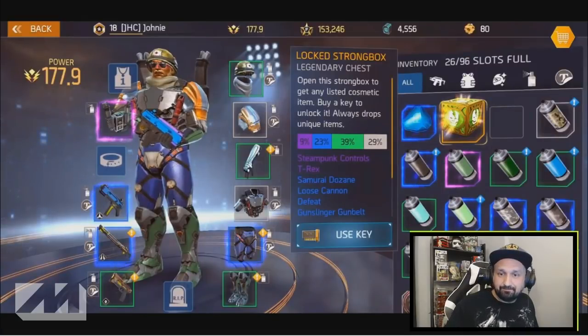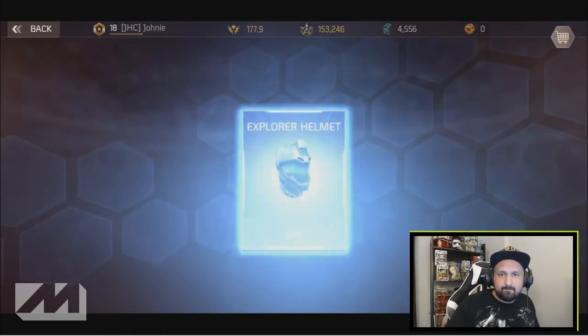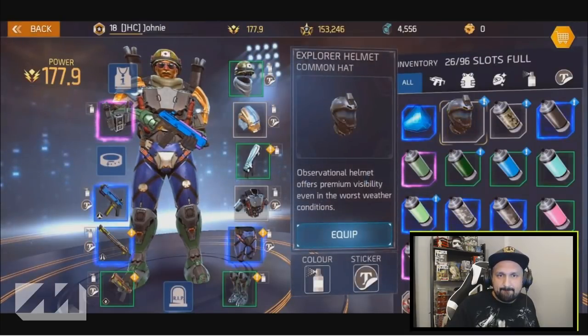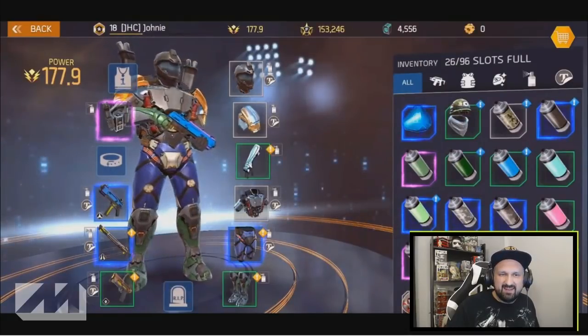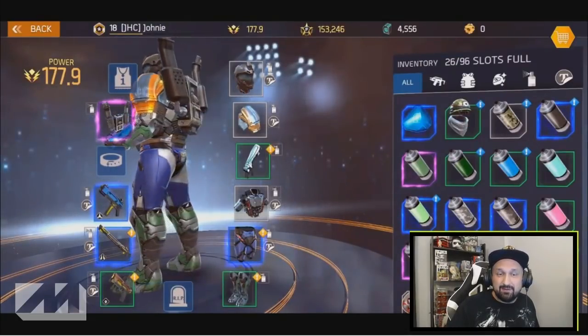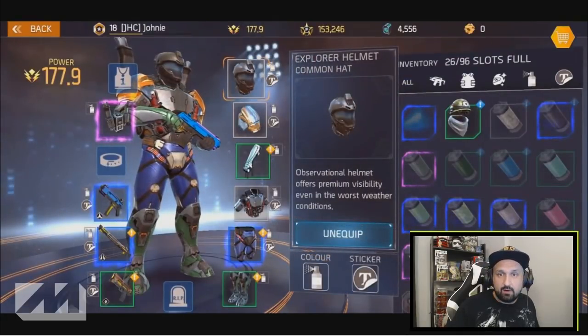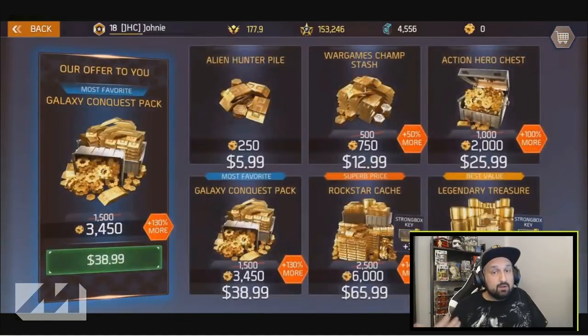Click on that and it's an explorer helmet. It is a common - the color is gray. Very nice looking helmet by the way. It's gonna be tough to decide what I'm gonna wear - the helmet or the old one. This one's more common but it looks pretty cool.